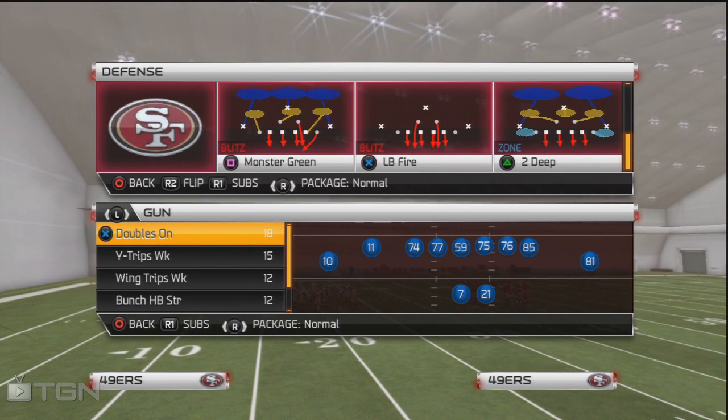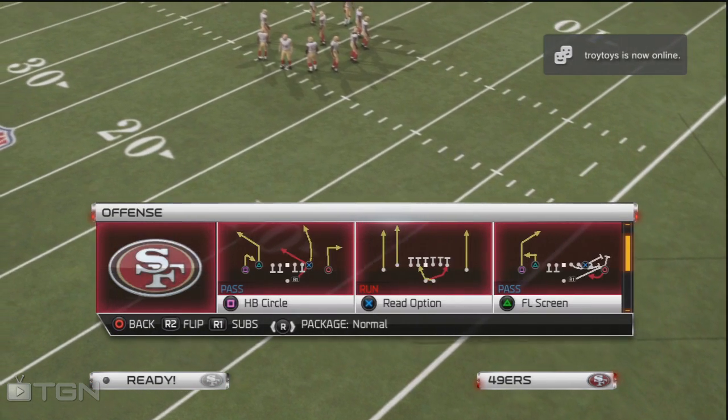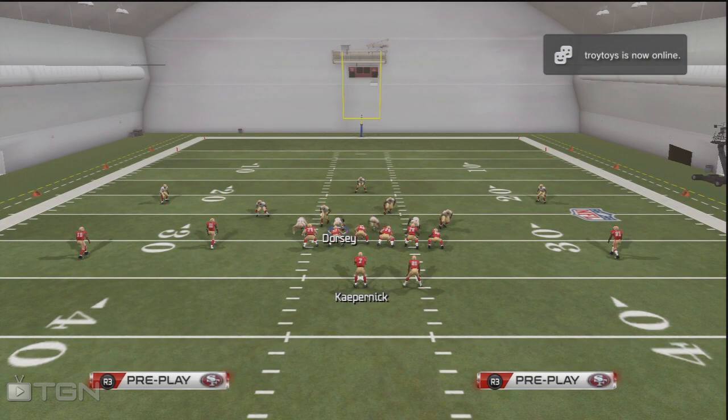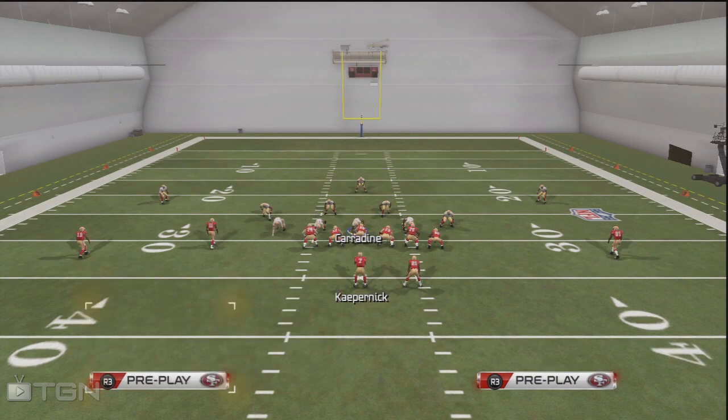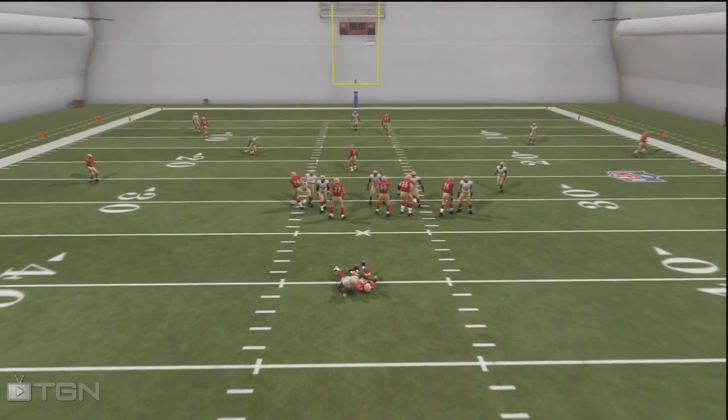Here we go — you can use any play you want in this playbook. We're gonna come out in the Monster Green. What you want to do is shift the defensive line to the right, move the DT to the left, re-blitz them, put a contain on the right linebacker, and move Bowman over to the right side.